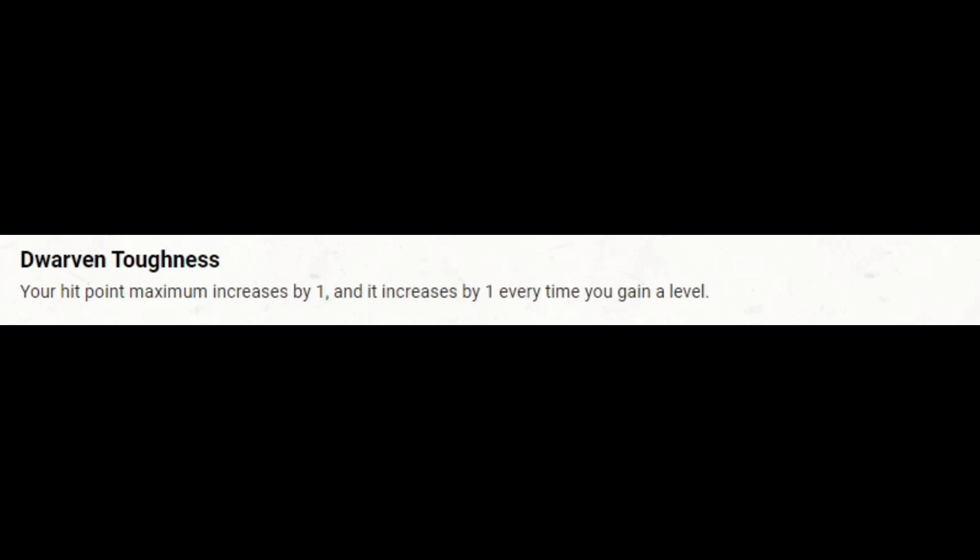Shield of Faith is the second spell we're going to take. It uses concentration, but we can cast it on somebody else and it's only a bonus action to cast. If we're taking a different action, Shield of Faith is something we can still cast — decent range at 60 feet. Cast it on an ally, they get that boost to defense, and then they can make a reaction attack. You're technically giving them both a boost to defense and offense. Because we are multiclassing two full spellcasters, our spell slot progression continues as if we were a single-classed full spellcaster, and every other level we'll have a spell slot higher than any spell we can cast — so having upcasting options is a good idea.